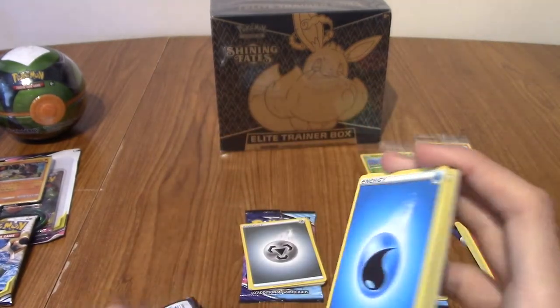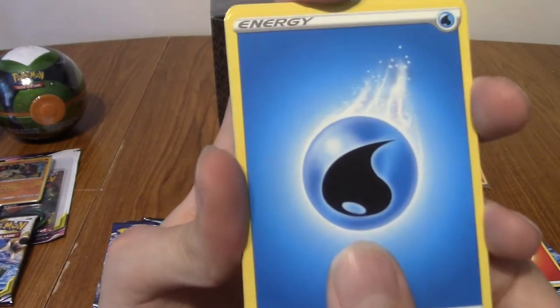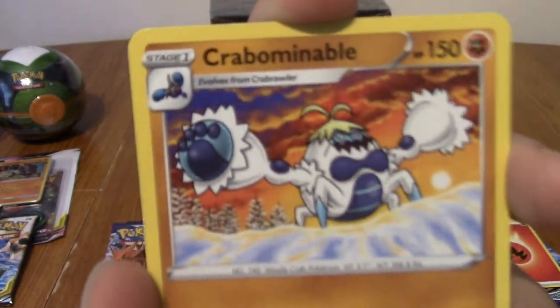So that's the last Chilling Reign thing. As I say, these packs I wasn't really banking on anything cool - I just wanted the Futsal promo, because I was bitter about not getting Pikachu all those years ago, to be honest. And to be fair, Scorbunny just suits it better.